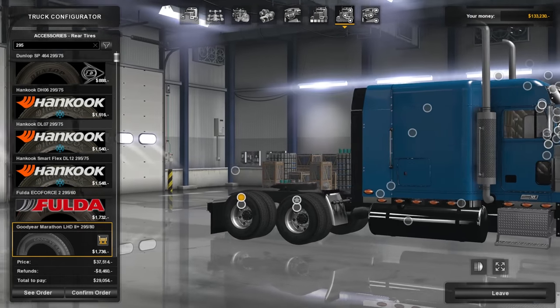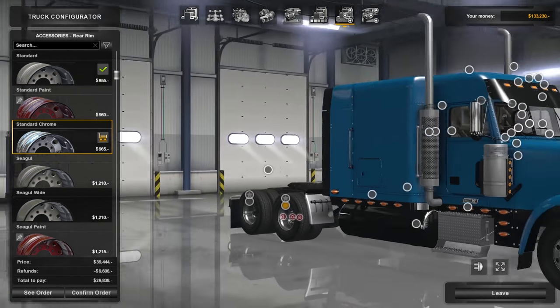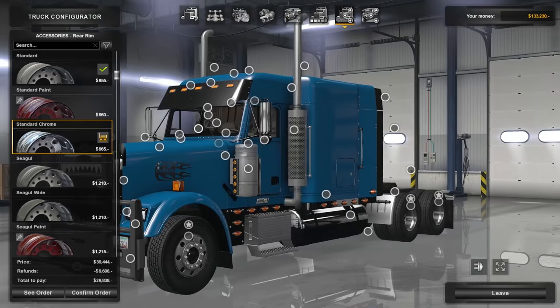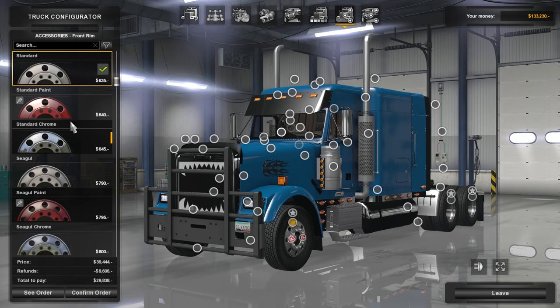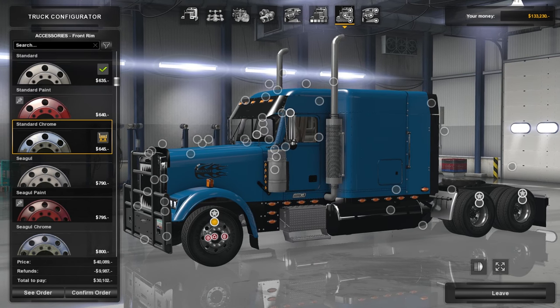295s for all — I love this little search thing you can do, it really helps you find the tires you want. 295-80 all around, so we're all Goodyear'd up. As far as the wheels go, let's just go with the chrome — I like the look of chrome on these things. Same thing for this one, just keep the standard with chrome.